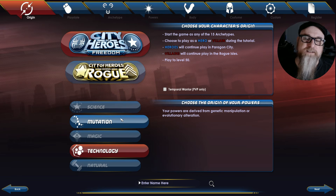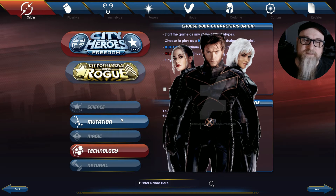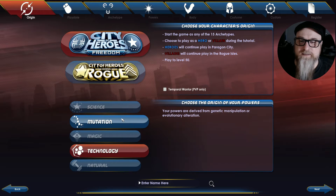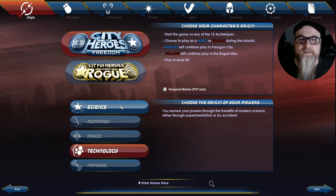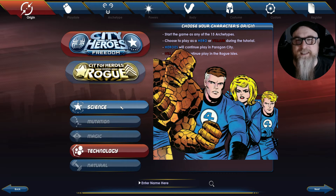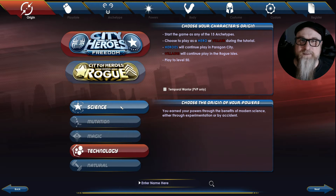Mutation would be like anyone from the X-Men — they're mutants who were born with special enhanced abilities. And then there's Science, like Spider-Man or Deadpool, who got their powers from some kind of science experiment gone wrong. Spider-Man was bitten by a radioactive spider, and the Fantastic Four got their powers from a science experiment in space. That's Origins.